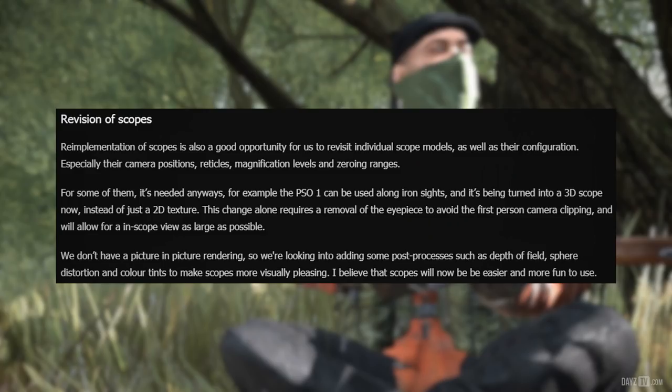Reimplementation of scopes is also a good opportunity to revisit individual scope models as well as their configuration, especially their camera positions, reticles, magnification levels and zeroing ranges. For example, the PSO-1 can be used along iron sights and is being turned into a 3D scope now, instead of just a 2D texture. This change requires a removal of the eyepiece to avoid first person camera clipping and will allow for an in-scope view as large as possible. They're looking into adding post-processing such as depth of field, sphere distortion and colour tints to make scopes more visually pleasing, and Peter believes scopes will now be easier and more fun to use.